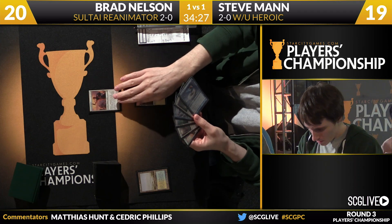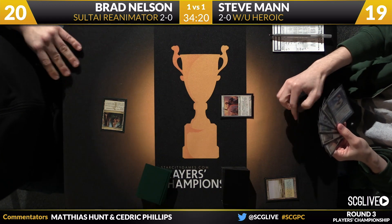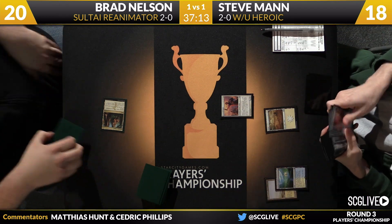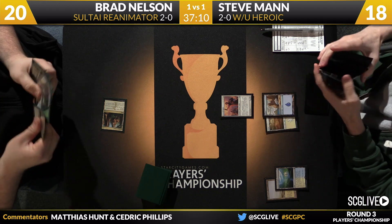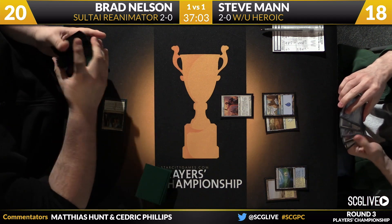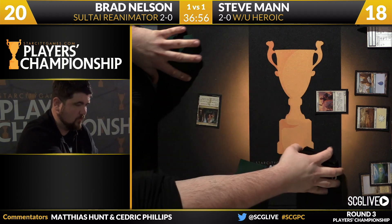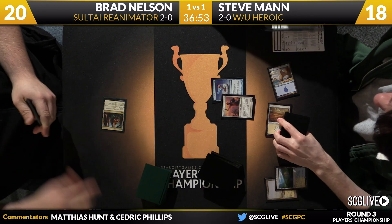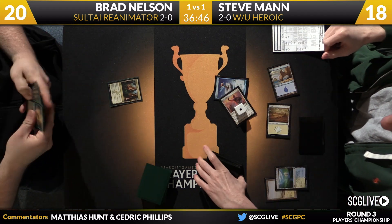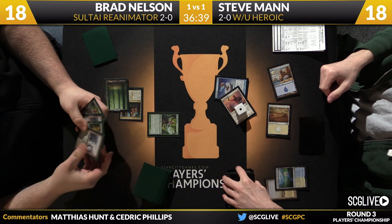Man has to basically plan out his strategy — how quickly does he want to put auras on creatures, whether he wants to make the creature as big as fast as he can or protect it. The cards he has to worry about from Brad post-board are three copies of Bile Blight, Hero's Downfall, and two copies of Kiora, the Crashing Wave. Those are the most problematic cards for Man. Kiora is terrifying. That's something you'd expect out of Brad Nelson — showing up with Kioras in the sideboard of his Reanimator deck. That's Brad Nelson at his best.